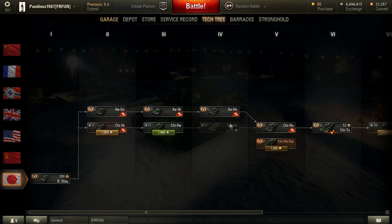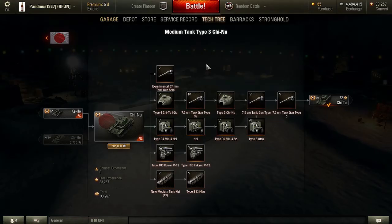When you hit the Chi-Nu, you have lots of modules to research, which is another downside. They needed to implement a lot of stuff in this Japanese branch just so people play it a bit longer. They even gave us a lot of missions to play with Japanese tanks, just so this tech tree doesn't get ignored like people initially ignored the Chinese tech tree.